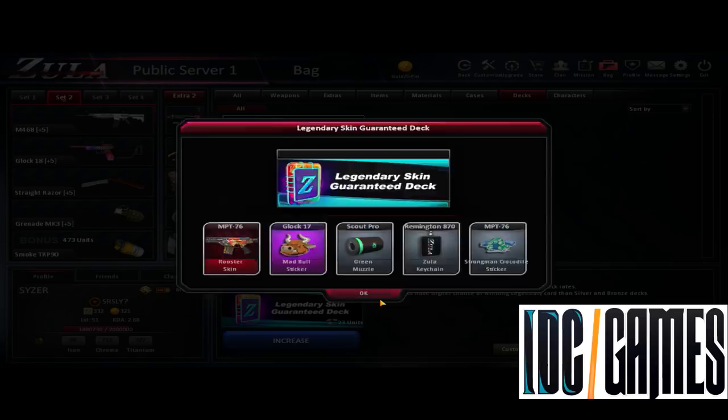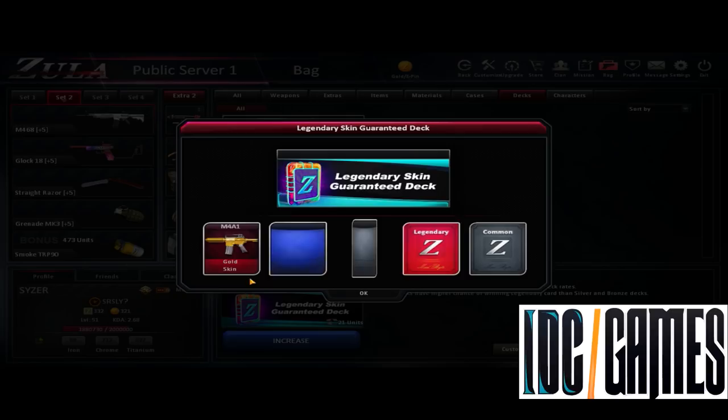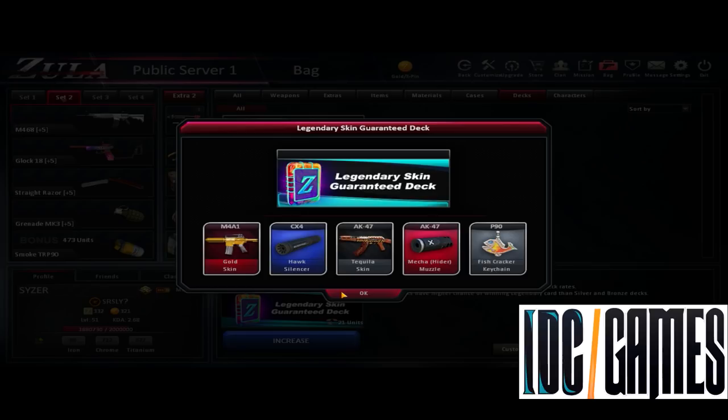Glock 17, not 18, Raptor skin - so bad. Two legendary, let's go - M41 Gold, AK47 Mazzle. How many things for AK in this deck? Yeah, this one is good, let's go.